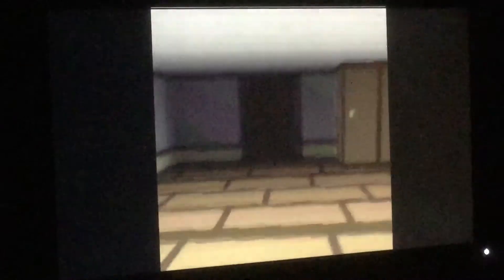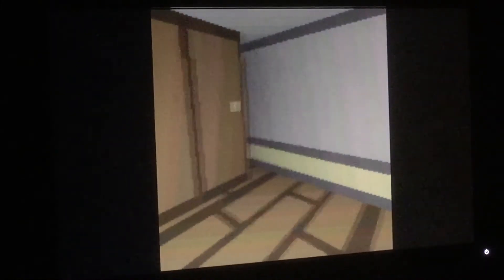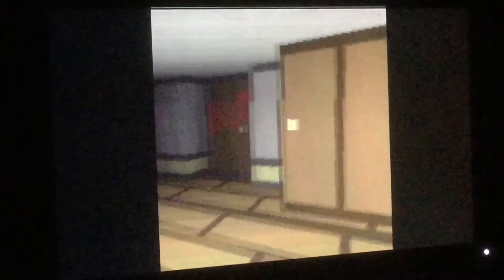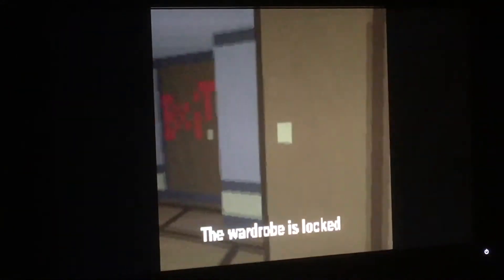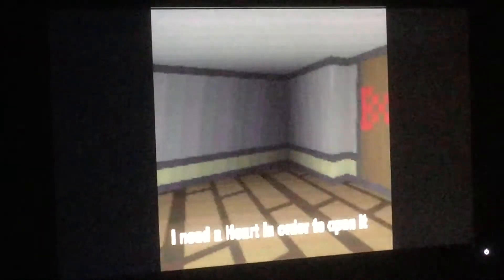Whoa! Oh! We're getting into the game?! Okay, E is the interaction key, right? The wardrobe is locked. Let's check the other door — yup, it's locked too. I need a heart in order to open it.